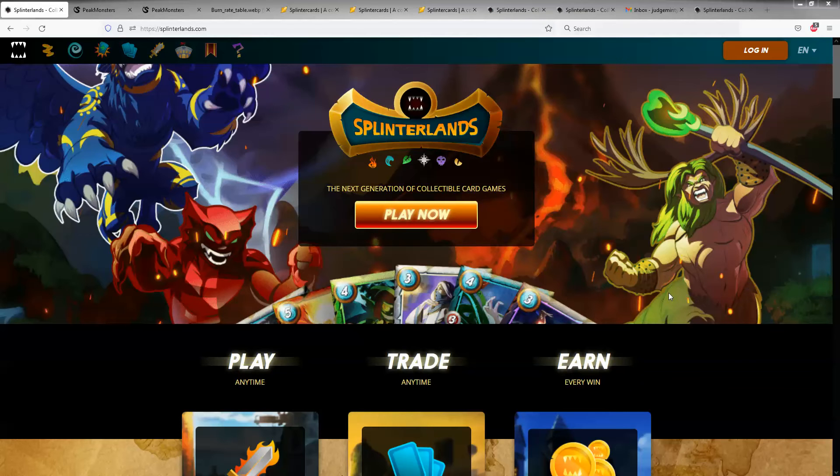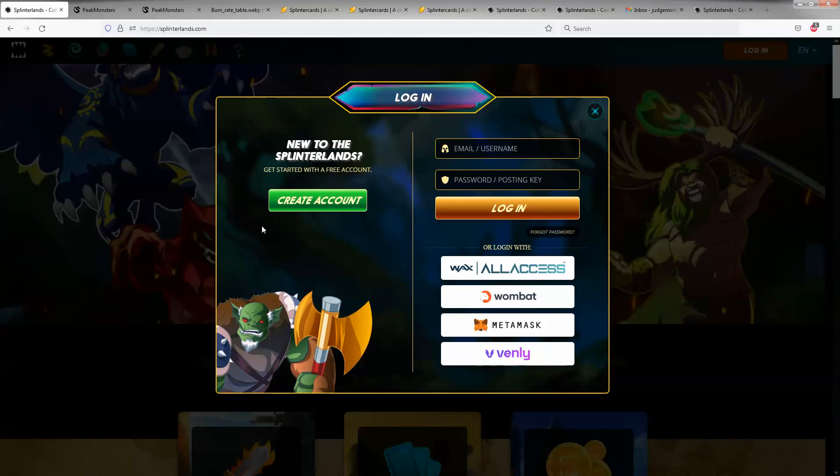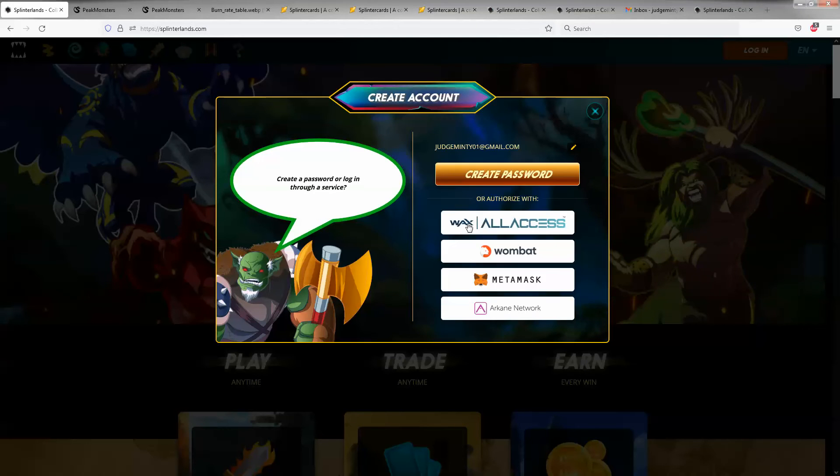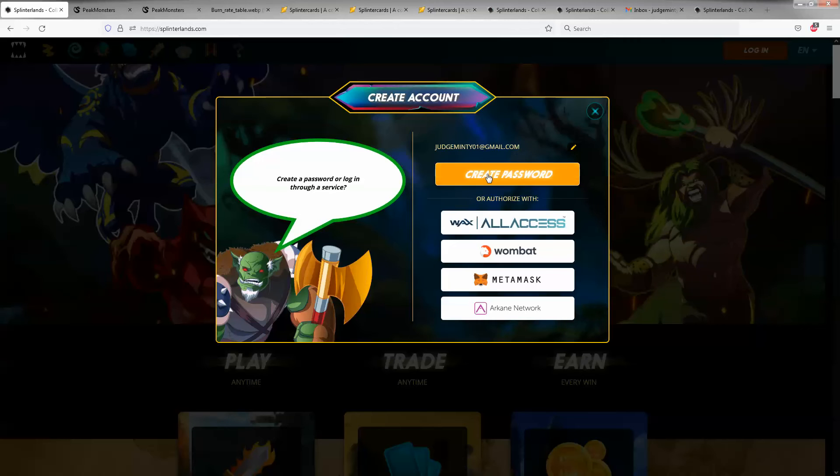Anyway, if you find this video useful and you want to do that, go ahead. If not, no biggie. So just click Play Now and it's going to ask you to create an account. Click Create an Account and it's going to ask you for your email address and confirm your email address. If you use my link, it should say referral account and then Joe Dredd. Go ahead and plug in your email address and hit Next, then click the checkbox to accept, and it's going to ask you to create a password.